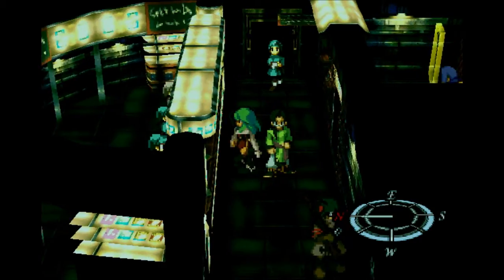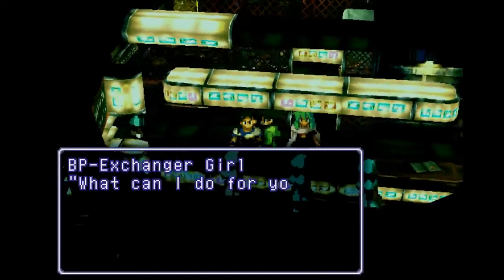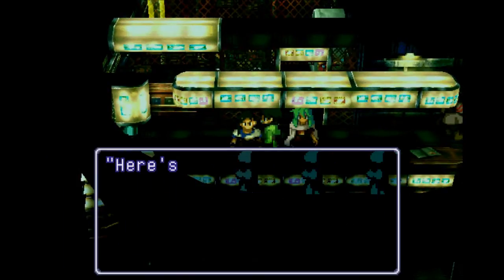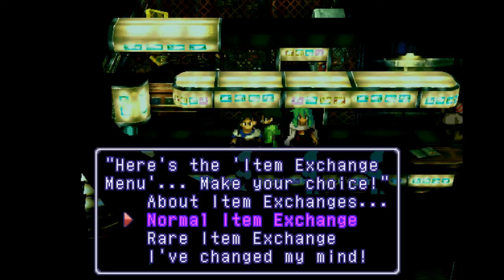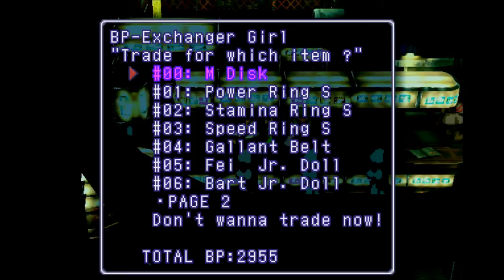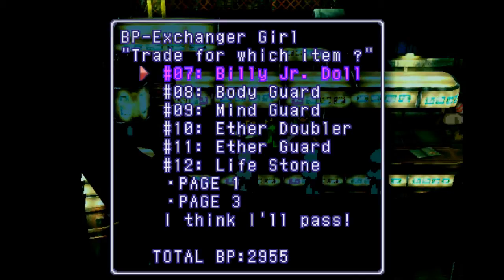But I'll show off that just a little bit right now. There are some really good items that you can get here, if you're willing to spend all your time here. It takes a long time. You'll be lucky if you get 200 points per battle. What I'm really after here are the Fei Jr. doll, the Bart Jr. doll, and the Billy Jr. doll. Everything else can be obtained elsewhere, as far as I know.